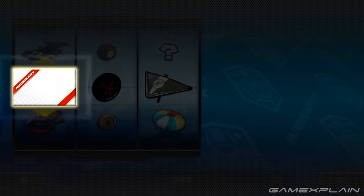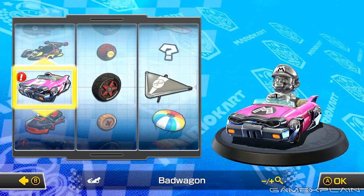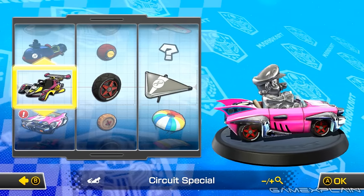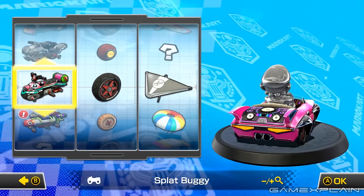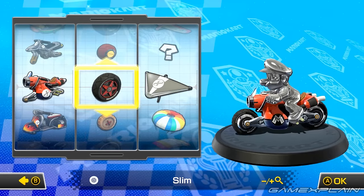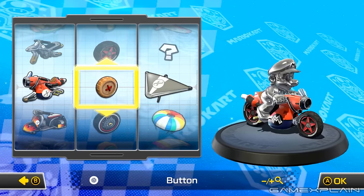For every 30 coins, you'll unlock a new part until you reach 450 coins, at which point the requirement changes and you'll unlock a new part for every 50 coins up until 1,500 coins, where the requirement changes one more time — unlocking a new part for every 100 coins up until the final normal part is unlocked at 3,100 coins.